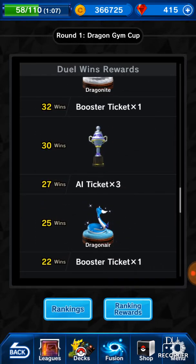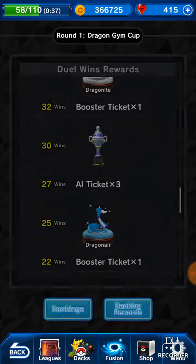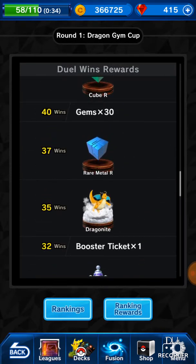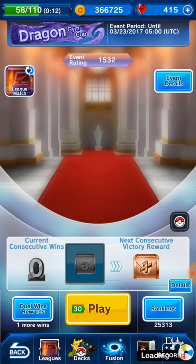I actually already have a Dragonair and Dratini, which I thought was trash but actually they're not that bad because I didn't read the Shedskin ability. I saw Magnetic Storm — 'this Pokemon and all neighbor Pokemon become paralyzed' — and I was like, that's a trash purple move. But Shedskin says this Pokemon will recover from any status effect at the start of your turn, so it's useful to get rid of the paralysis. Dragonite is pretty cool; I honestly don't know if he's gonna be good in the meta, but I really like Dragonite so I want one.